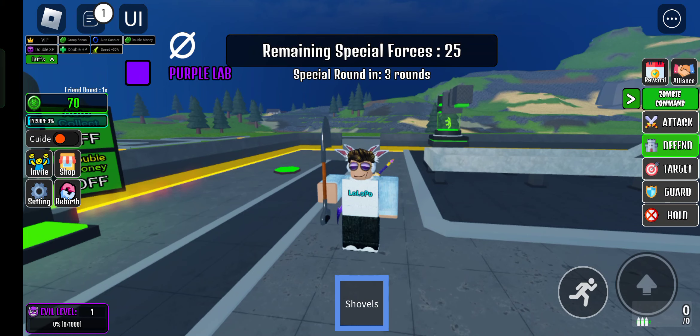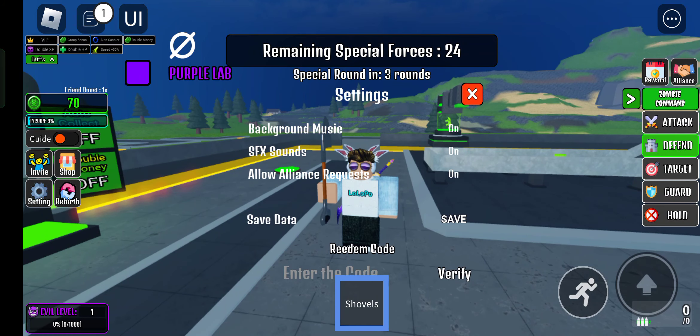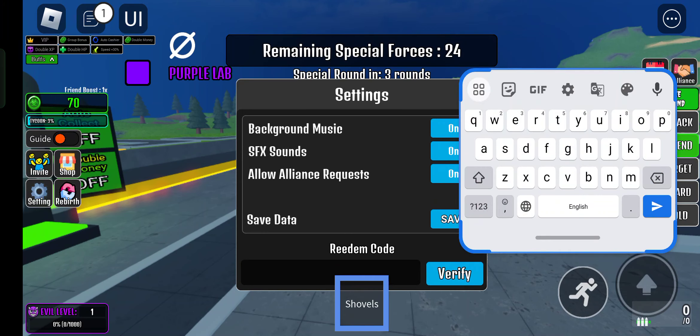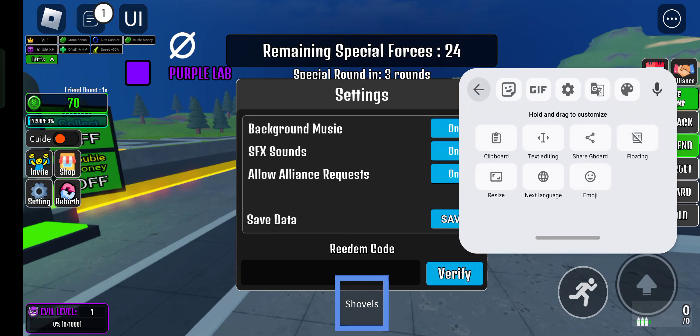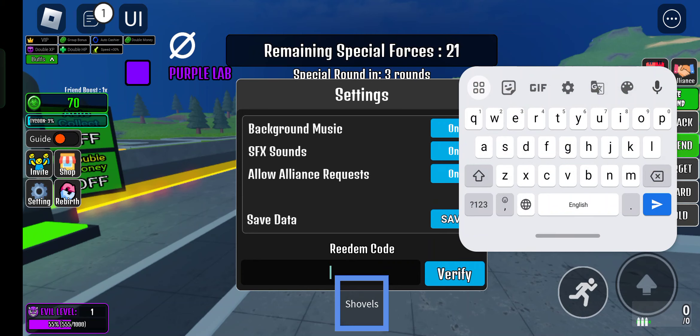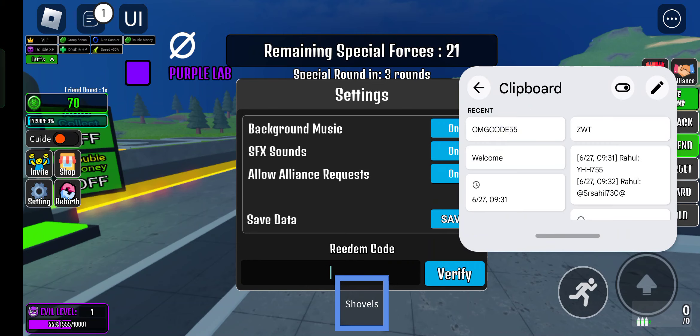Now we can redeem codes, guys. If I click on settings here at the bottom we can use the code section. Our first code is 'omgcodes55'. I got something — I don't know what it is, so I'm gonna use the next code.